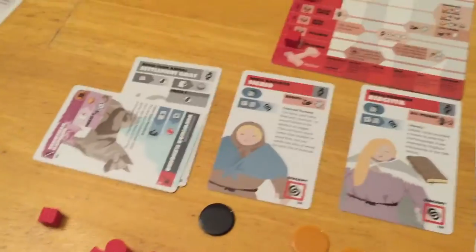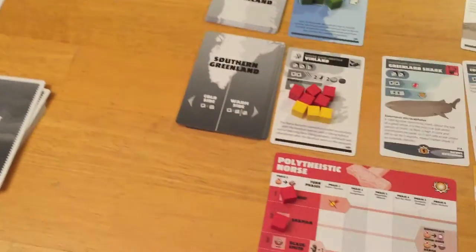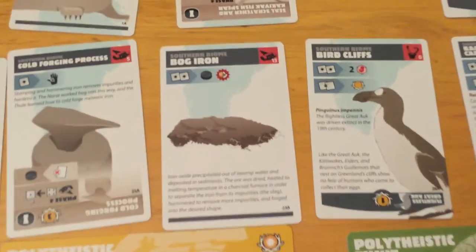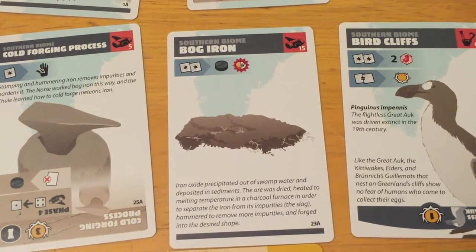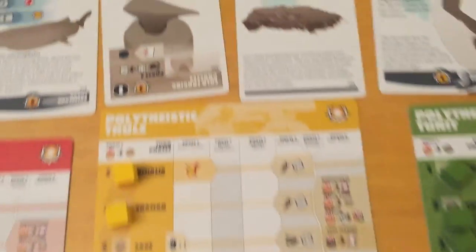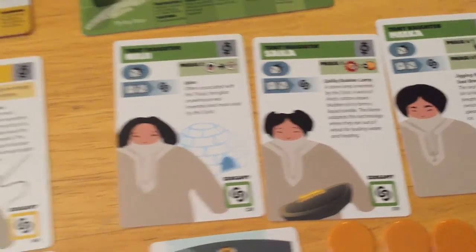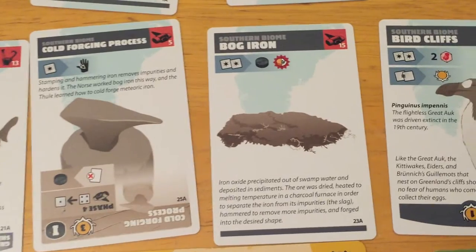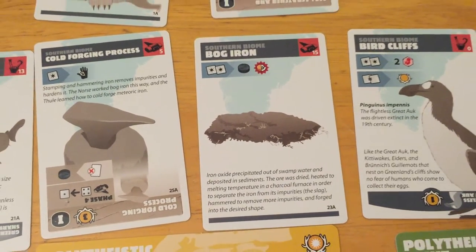Because red took the elk hound into hand rather than putting it directly into play — as was the case with the narwhal and the walrus — we replace the card in the biome. A bog iron card appears: for two successes you can get an iron, but you also have to expend an energy or deplete an elder. That's only in phase one though — here you have to cough up an energy or an elder to get an iron resource, but it's there pretty much forever.